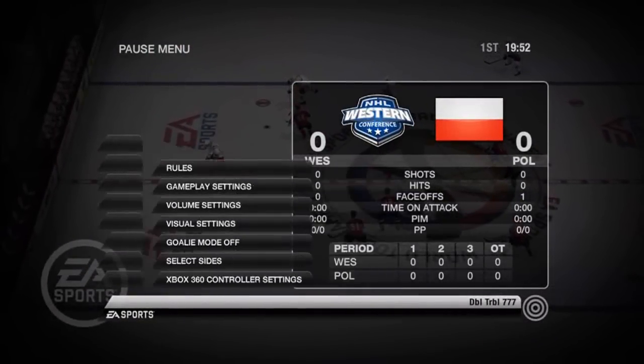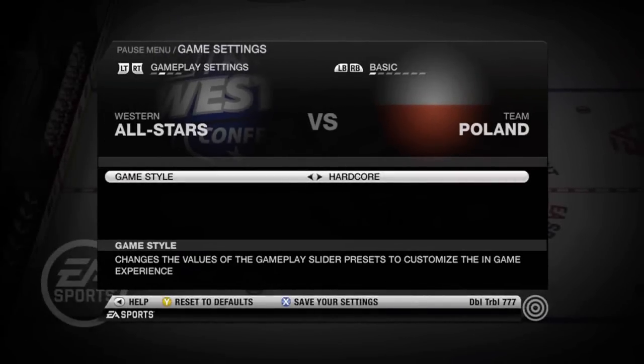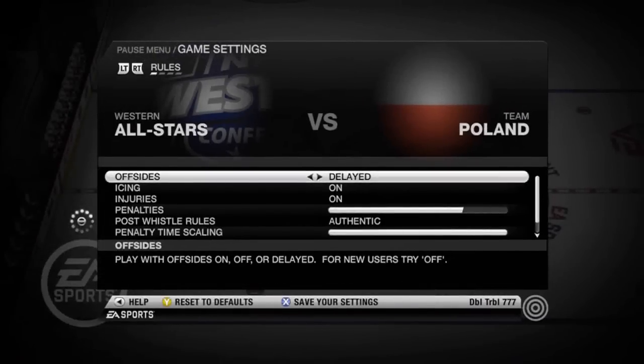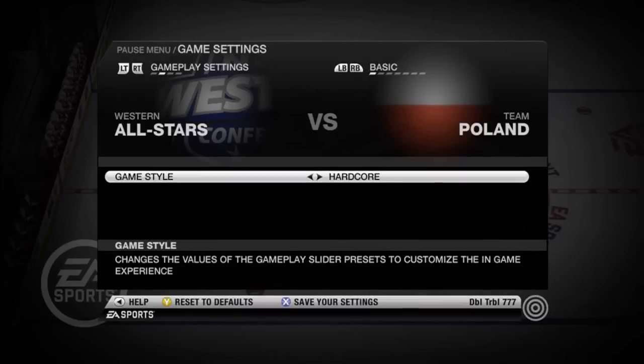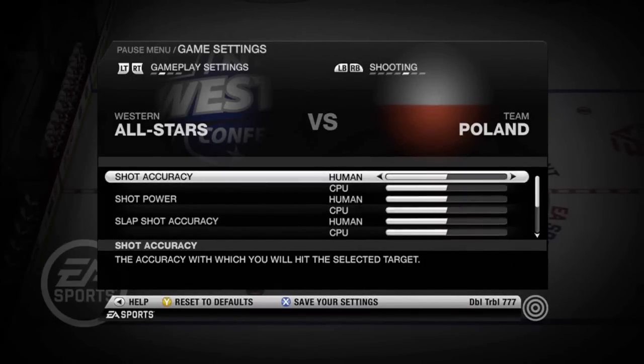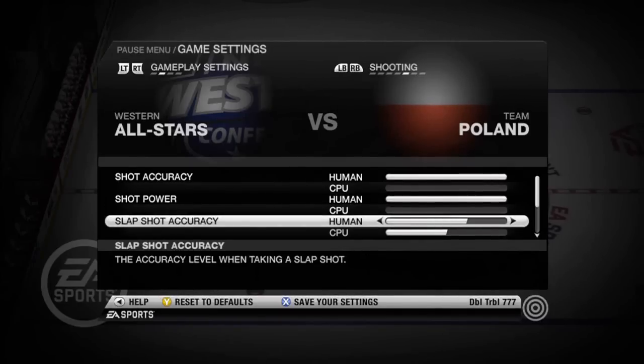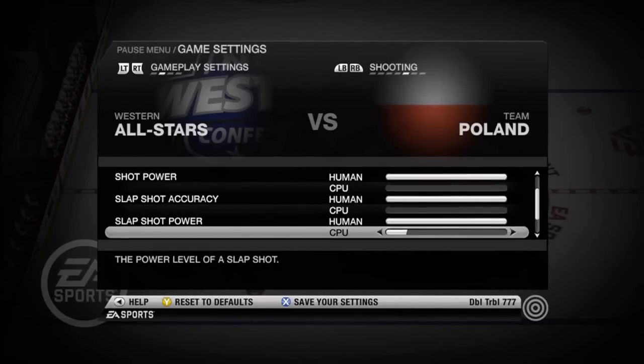So go to settings as soon as you start the game, the first few seconds. You can go to gameplay settings or rules — they're basically the same thing. Go over to basic where it says basic on top, and flip through until you find the settings you want to change to your advantage. Like this — I'm going to give myself the best accuracy, best power, and everything.